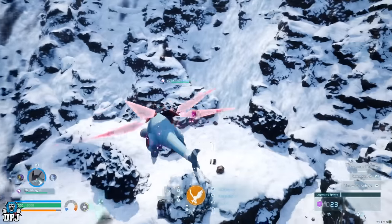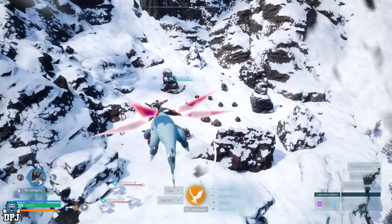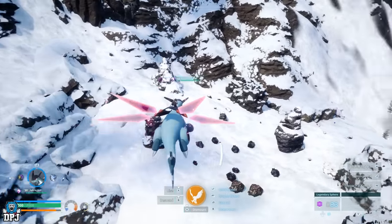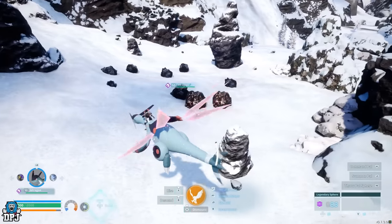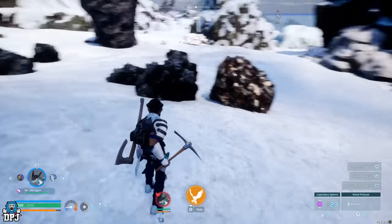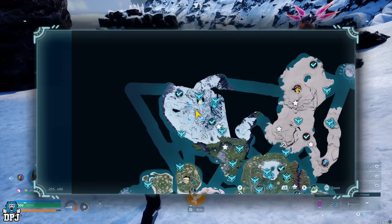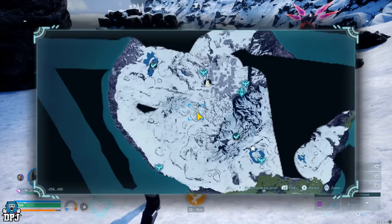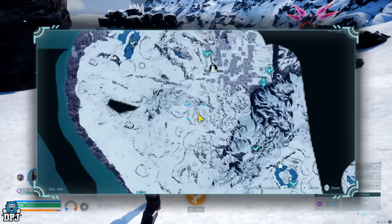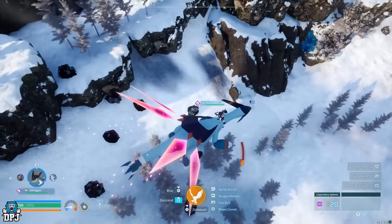Now let's move on to pure quartz. This material comes from colder areas, so the right gear will be needed to even survive up here, never mind farming. This first spot is littered with pure quartz rocks with a couple of ore rocks here too — could be a great setup for someone who likes the cold.